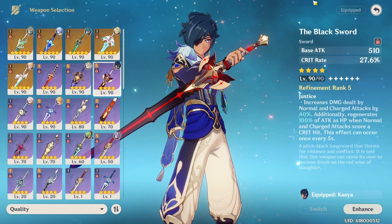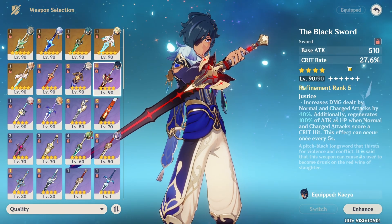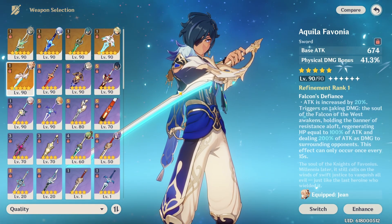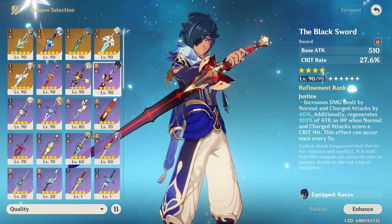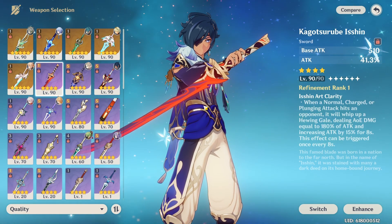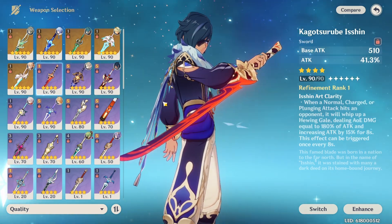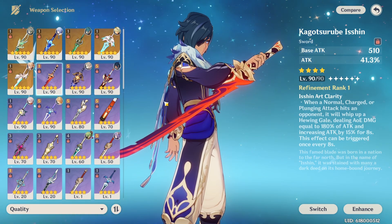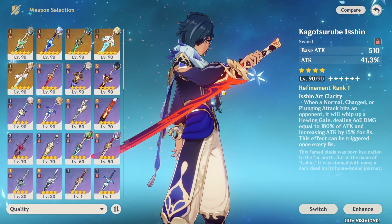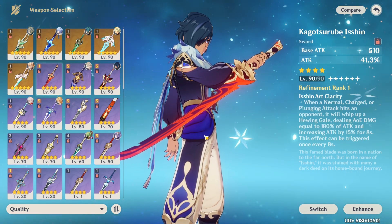Weapons like Aquila Favonia and the Black Sword really lack utility outside of their substats or high base attack, so if you're not running Kaeya on-field as a driver, their value decreases a lot. The Isshin Blade from Kazuha's story quest is actually a very good free-to-play weapon. If you are completely new or free-to-play and don't have other options, this is your baseline — it is actually better than the Blackcliffe Sword. Do not get the Blackcliffe Sword; a free weapon from Kazuha's story is better than it.